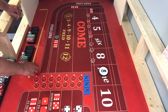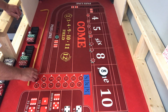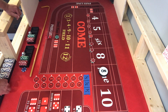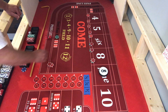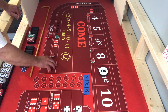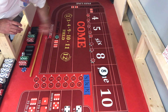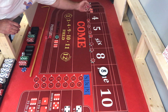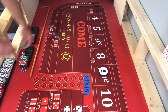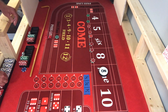Looking pretty good so far. Craps three, not going to help. There's that five again — I'm going to take 15 for one and press that four up to a quarter. So each one of them gets a quarter on, which will be a buy bet. Pay some vig on that.